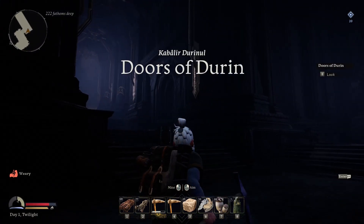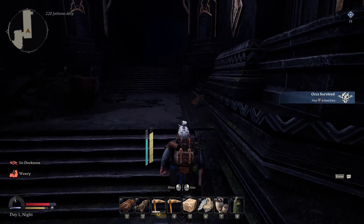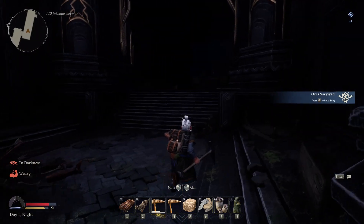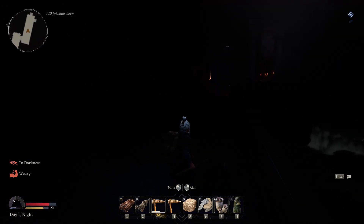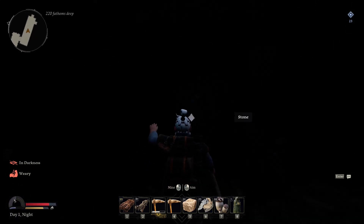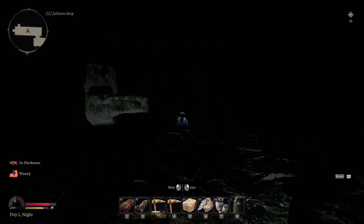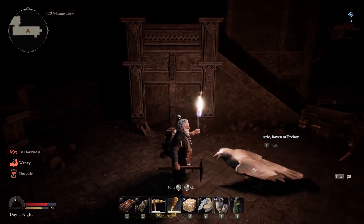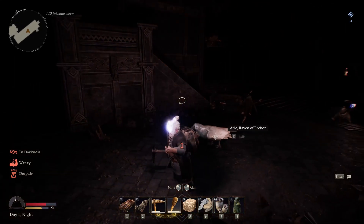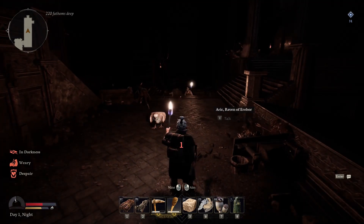I think I heard orcs — let's find out. So far it's dark and gritty; the movement is pretty rough but okay for this kind of game. I dropped into the water — I should probably make a torch. We made it — we have a torch. There's no way west, no way out. The game says our path must go east. I think we are in despair — nice.